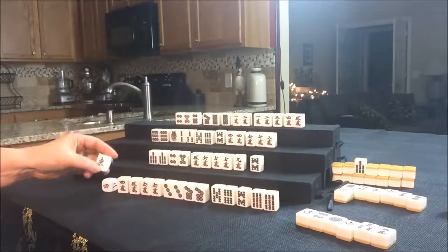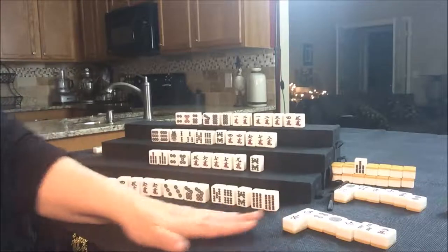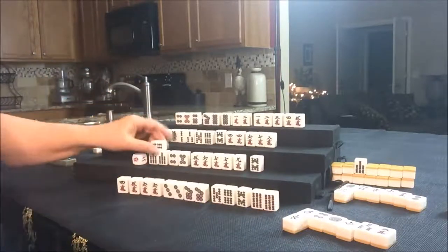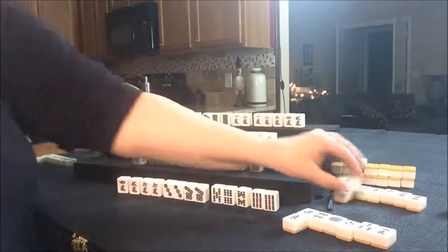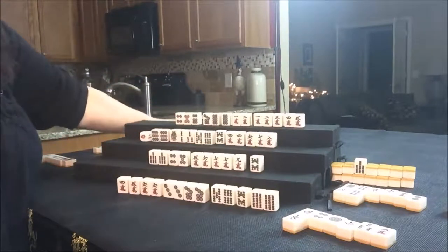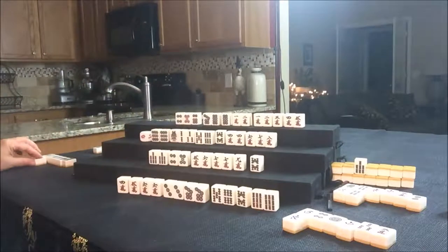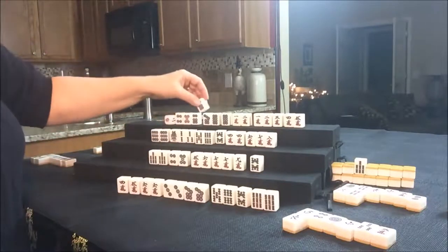East drew an East tile — they're trying for all-Pung, so that single East is not going to help. Let's draw for South. South drew a 4 Bam — that is not a good keeper for them. We'll discard the 4 Bam and draw for West. West drew Green Dragon — that's been thrown now twice. So we'll draw for North. North drew a 6 Dot.